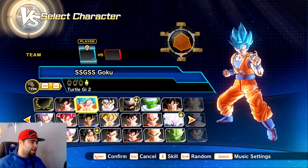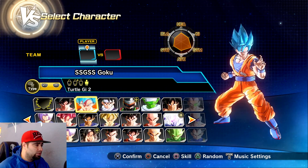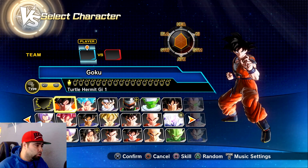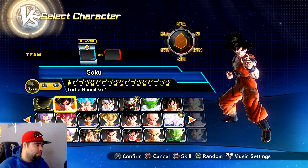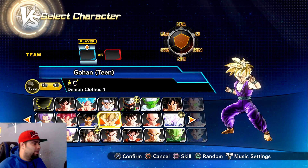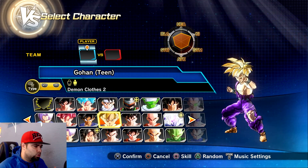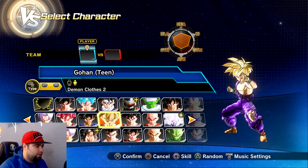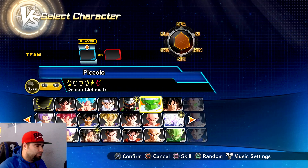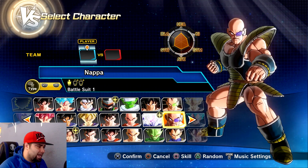What we're going to be taking a look at is some of the redone textures. First and foremost, Goku looks completely different — Super Saiyan Blue Goku looks a lot better in this version. Base Goku's textures have been redone to make him look more legit. Same goes with Super Saiyan God Goku, and there's torn clothes added in as part of this Xenoverse 2 revamp project.